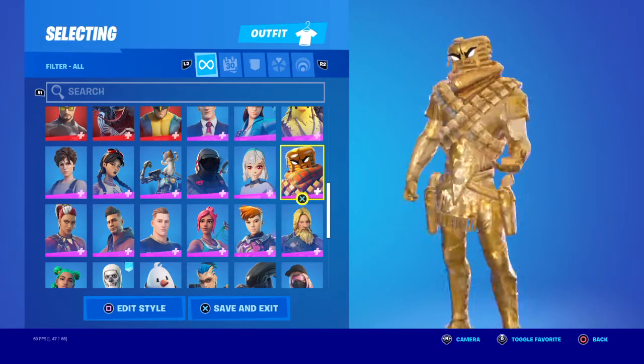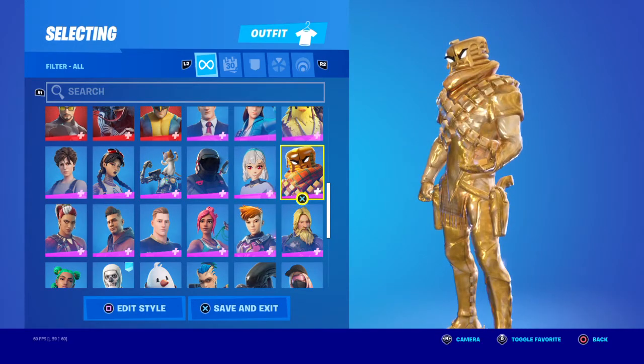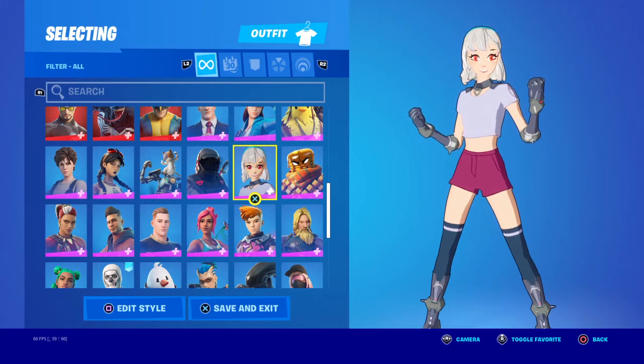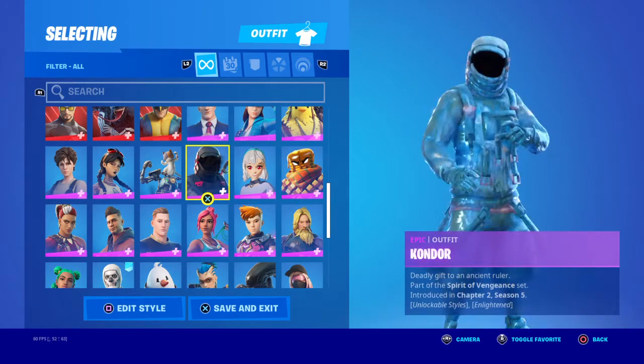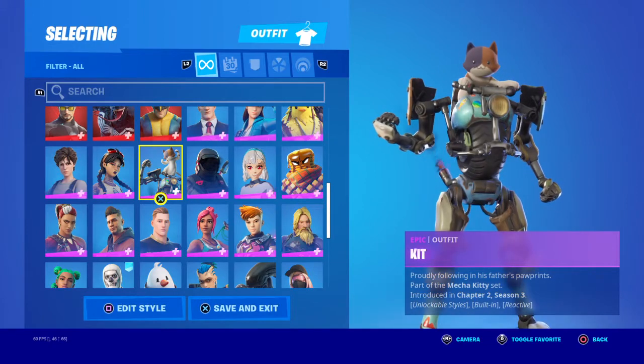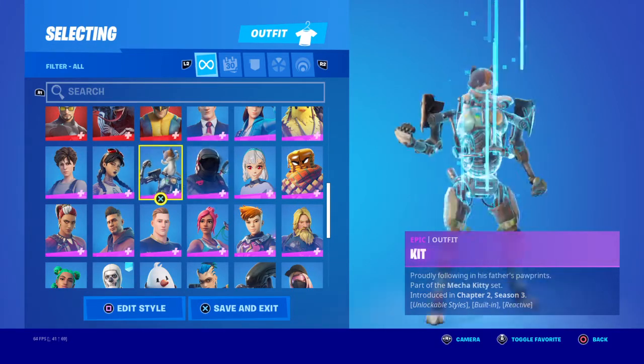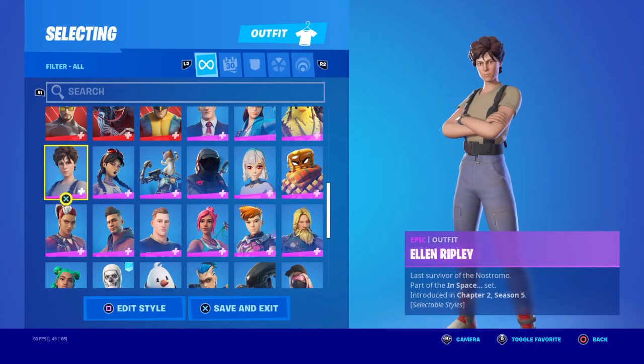Maverick — I leveled up to get this. At first I thought this guy was called Flapjack, but he's actually called Mancake. Lexa — I leveled up to get her. Condor — all of these people I leveled up to get.